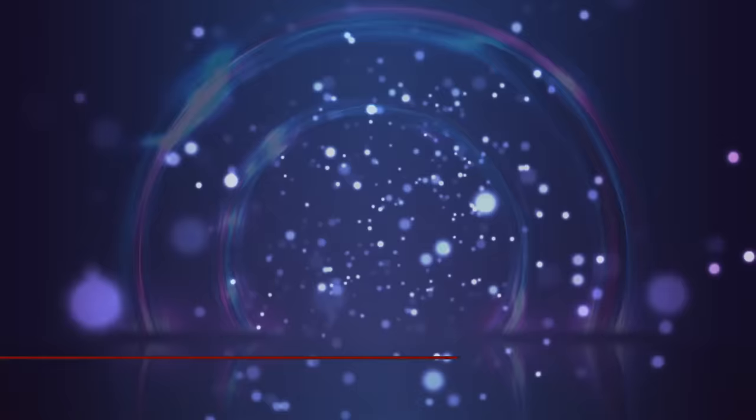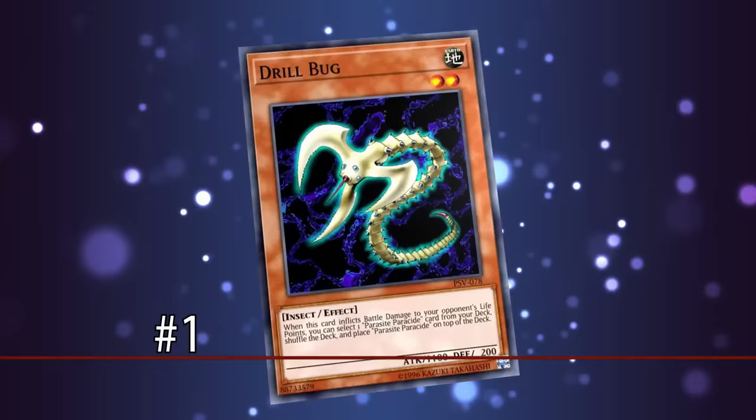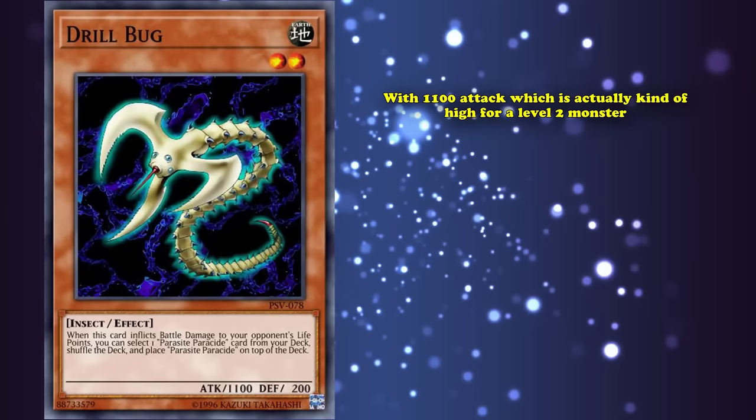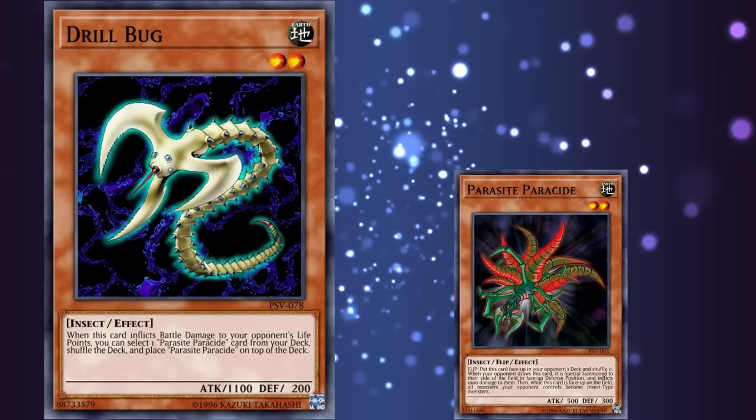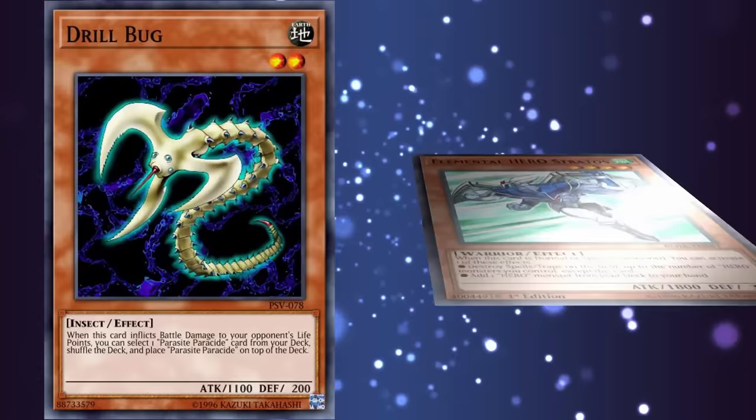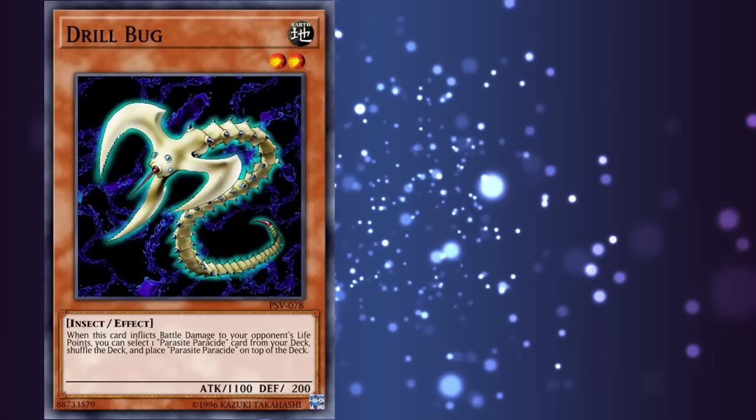At number 1, we have Drill Bug. This is a level 2 monster with 1100 attack — actually kind of high for a level 2 monster — which has the effect that if it inflicts battle damage to your opponent, you can select a specific card named Parasite Parasite from your deck and place that card on top of your deck. So basically, it's a searcher for Parasite Parasite, but it doesn't even add the card to your hand and requires it to inflict damage first. Normally a searcher just adds the card from your deck to your hand on its summon — that's how it became normal later on in Yu-Gi-Oh. Drill Bug was likely one of the first archetype searchers in the game, which could explain why it did its search very poorly.